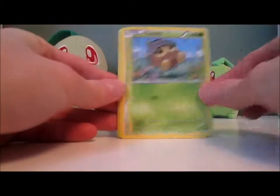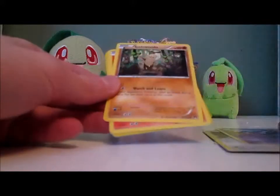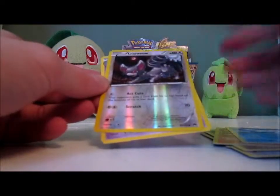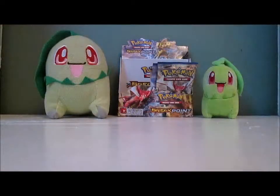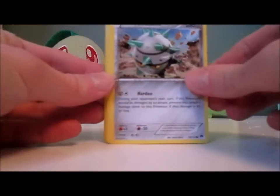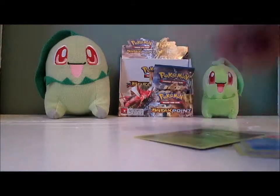Pack: a stupid-looking Seedot, a Furfrou, a derpy-looking Slowpoke, Rattata who looks like he better kill somebody, Skorupi, Sudowoodo, Heatmor, Swanna looking graceful, Glameow — I'm so tired of getting Glameow — and then we got Dratini Town. I'm going to have a lot of cards in my bed right now. Pack: Ferroseed, Furfrou, Corsola, Chikorita! Oh my gosh, Chikorita — what?! No, I'm just kidding, we've got five now! Wow, I never thought that would happen.